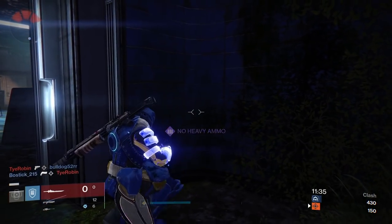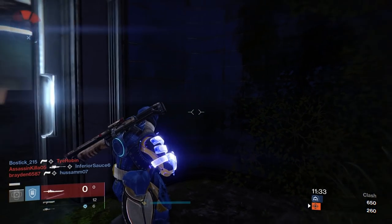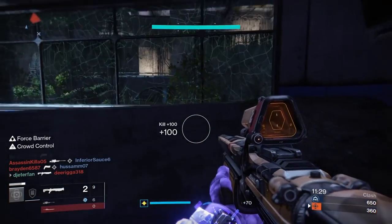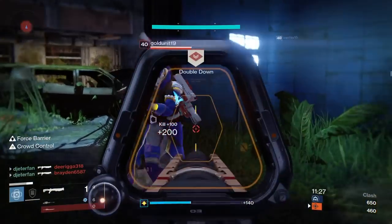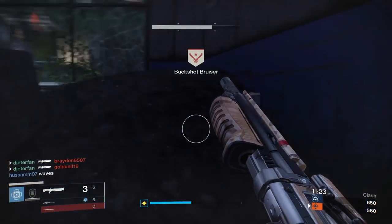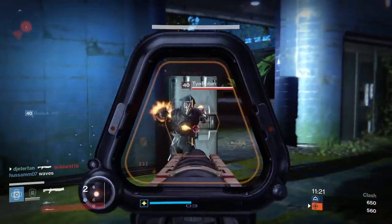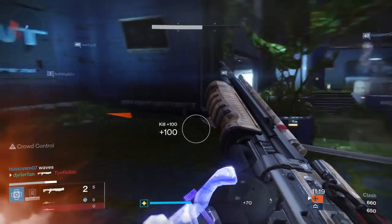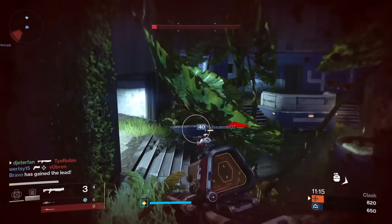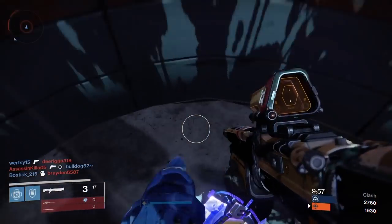We're gonna cheese it, why not. This is what swords are for — there's one. There's two, he tried to shoulder charge me, and there's three, that's a damn shame. Get this reloaded, get back in my corner. What are you doing in my corner, dude? There's four. Are we gonna make it five? Nope, he's actually good. That guy almost had me.